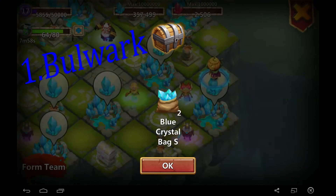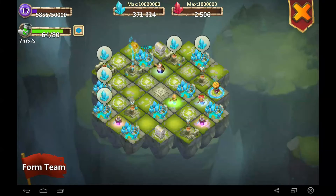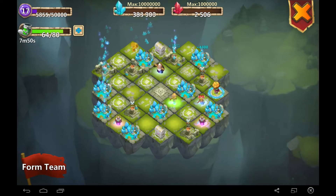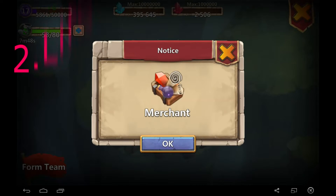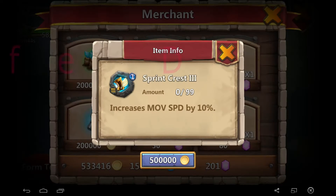The first talent I would recommend is Bulwark. I know in the last video I talked about this talent quite a bit, but anything you can do to increase this hero's overall attack and HP is super beneficial for his overall survivability. Number two, Life Drain — almost every hero in the game can benefit from this talent.